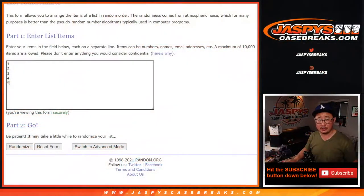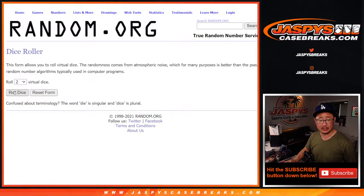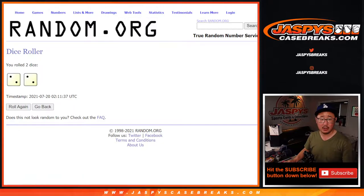All right, now let's flip back to this screen here. Let's roll the dice — let's randomize names and pack numbers for the hard way.